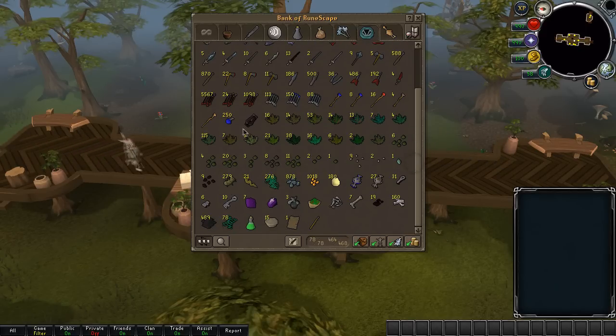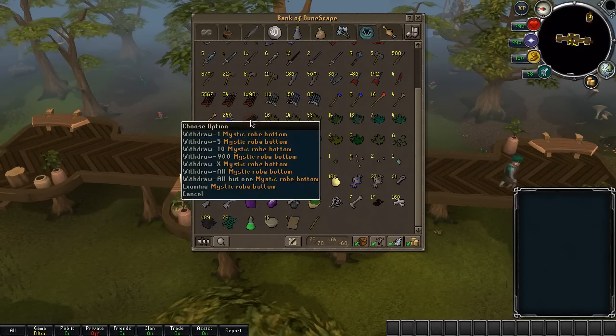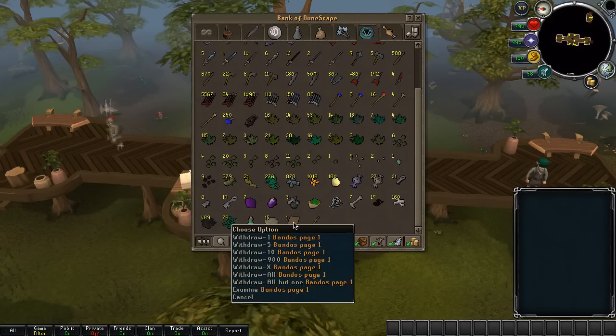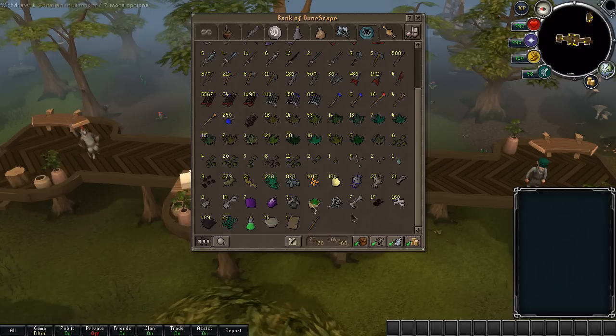Some rune stuff, some adamant, some arrows — this is all from water finds I believe. Then a Mizuyari, some herbs and some dragon stones. This is from my first elite clue: Bandos page and some wild pies, it's about 300-350k so not a very amazing elite clue reward, but still better than nothing.